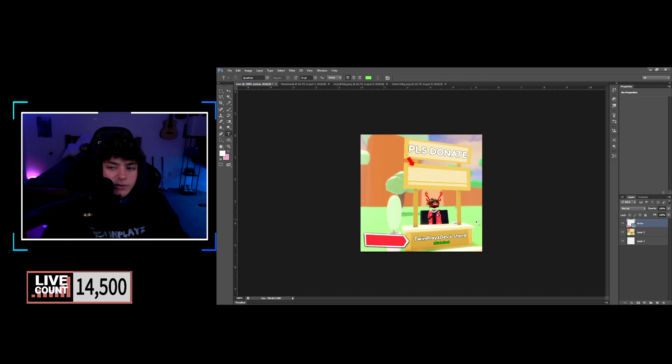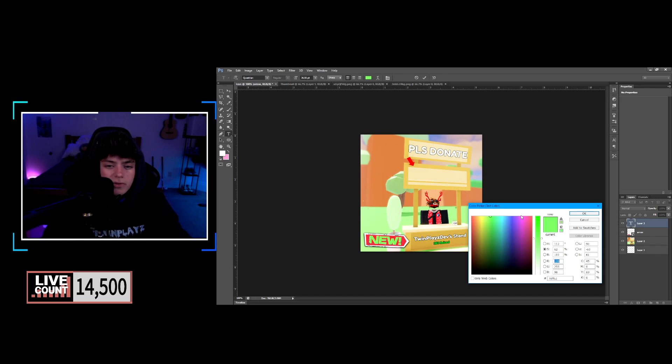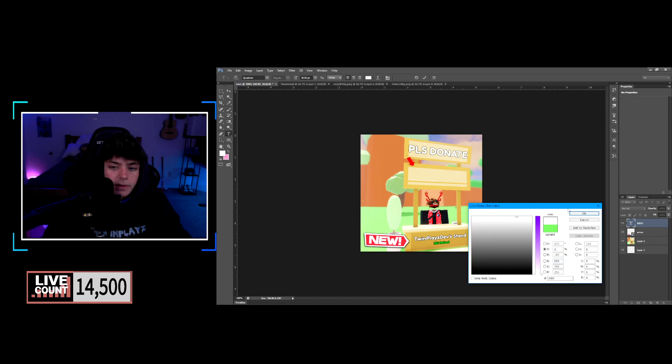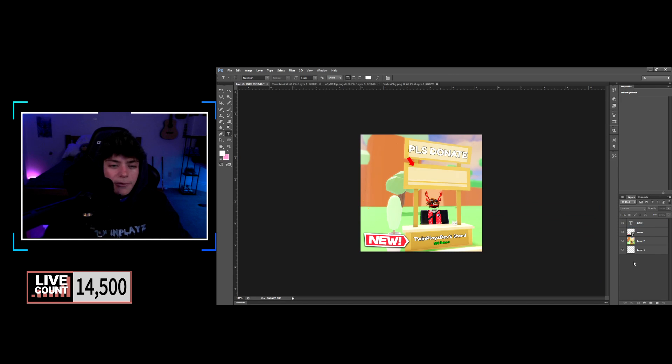Click the Text tool, click on the canvas, and type 'new' with an exclamation point. Hold Control to size it to your liking. The font I'm using is Questrian — I recommend that. Make sure it's white. I wouldn't recommend adding drop shadows or effects — it looks perfectly fine as is. That's about it for the icon — simple Please Donate icon.